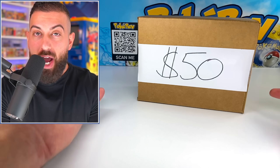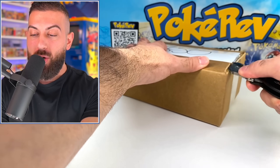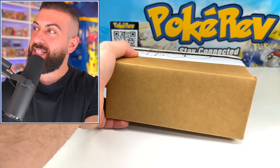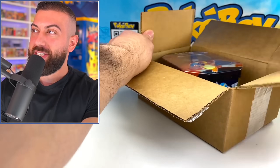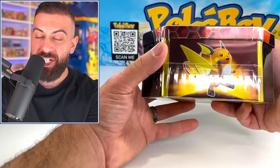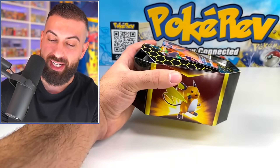The cool thing about this is you're not going to know what's inside any of these boxes until I get to it, so make sure you stick around for the entire video. We're starting off right here with the $50 tin. We do have a $50 Hidden Fates tin. This thing could potentially contain an $800 PSA 10 Shiny Charizard, but this is an amazing set. So let's crack right into here.